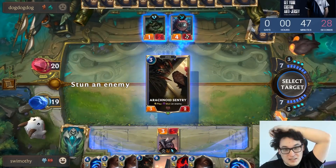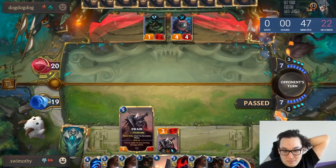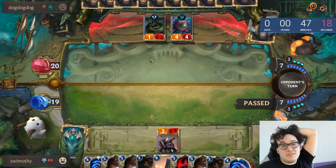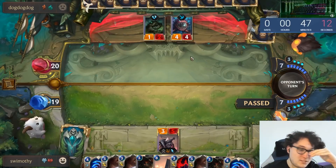Sort of an unfortunate hand. We are the slower deck — he's threatening to burn his own card. We'll just pass first for sure. He's on a 10-card hand, and even if he wasn't I don't think he can really take a pass there. We're only at nine cards, so if he passed back we'd draw and he wouldn't.